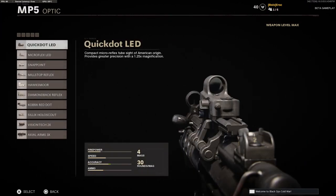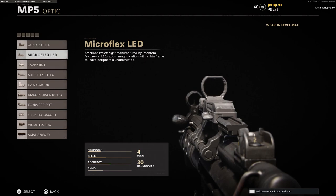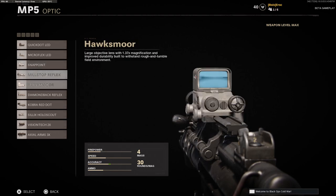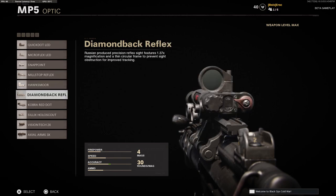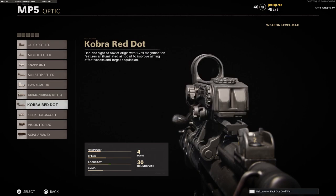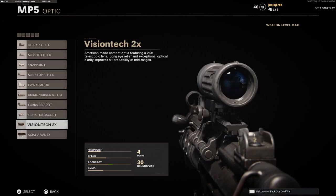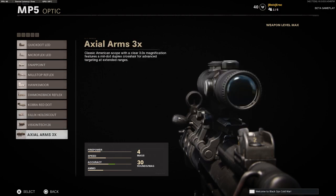For optics we have the Quick Dot LED, Microflex LED — Microflex is my favorite so far — the Snap Point, Milstop Reflex, Hawksmoor, Diamondback Reflex, Cobra Red Dot, Silics Holoscout, Vision Tex two times, and the Axial Arms three times.